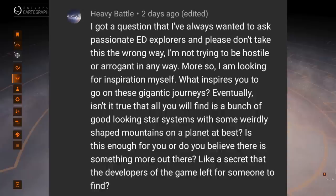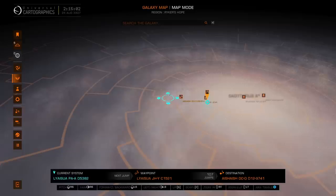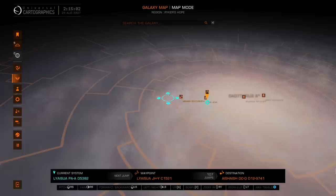Heavy Battle asks: 'What inspires you to go on these gigantic journeys? Isn't it true that all you find is good-looking star systems with some weirdly shaped mountains at best? Is this enough, or do you believe there's something more — like a secret the developers left for someone to find?' Thank you for your question. There are theories that the Frontier developers hid special things out here in the galaxy — namely Raxxla. What that is, we don't even know, but it's the holy grail, the myth, the legend that explorers are looking for.